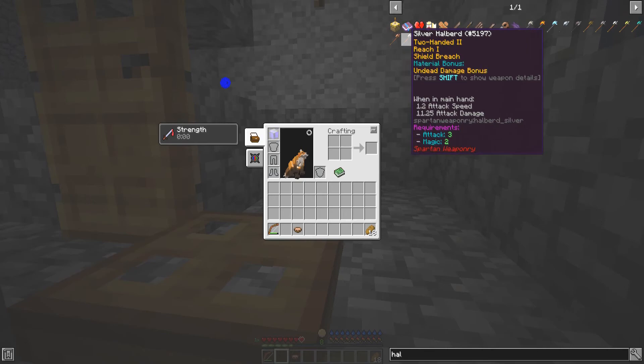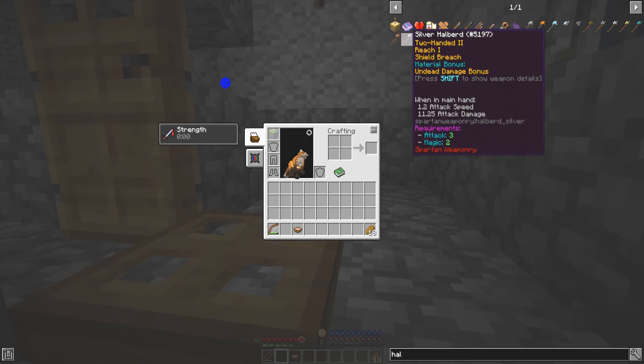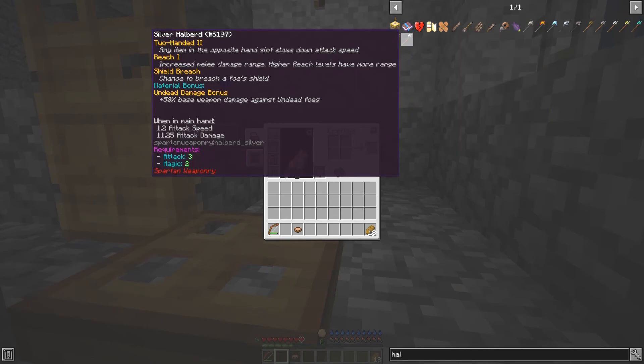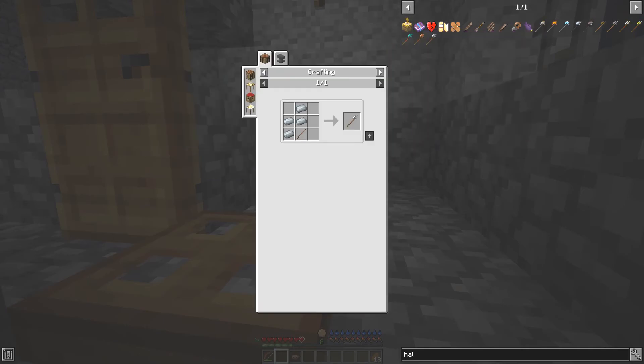That's the same. That needs magic — less attack but a bit of magic too. Undead damage bonus? Oh. Handy. I think I might go for this one. And it also said that the rust monsters will attack you if you're wearing iron or have iron held. That's why the bugger kept going after me.